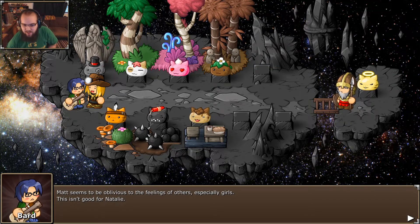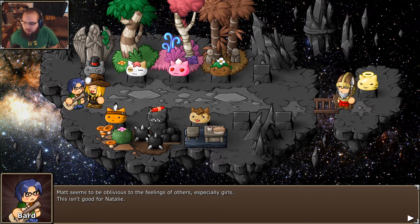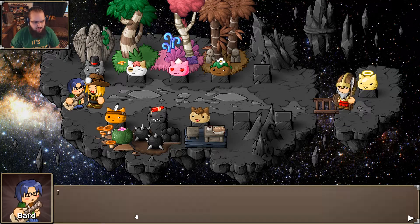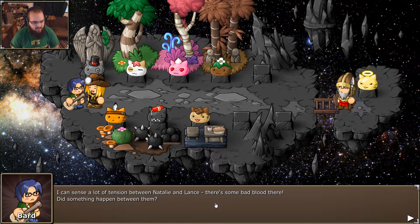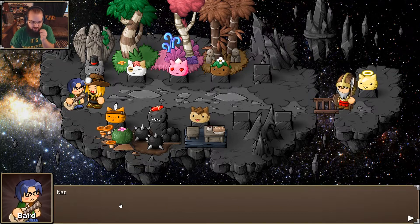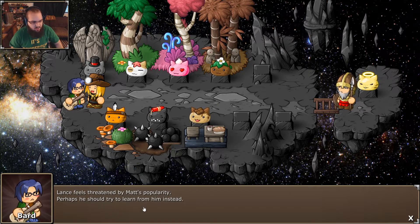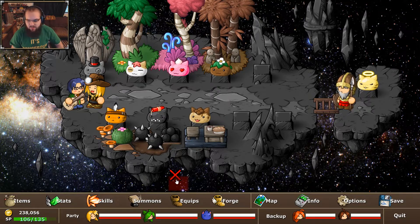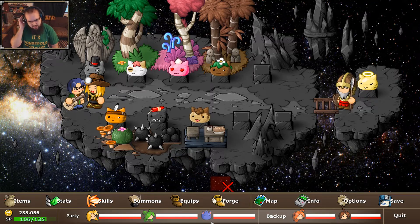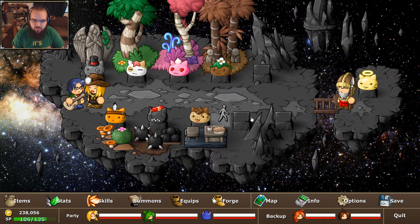So he tells you — these are basically not just hints, they tell you exactly what they are. These are character pairs that you have not been using very much. So here we have Matt and Nat, Nat and Lance, Anna and Lance. Pretty much most people don't like Lance. Nat and Anna, Matt and Anna, Lance and Matt. And you'll also notice that No Legs isn't anywhere in there. Basically, there are hidden stats in this game that track character relationships with each other.